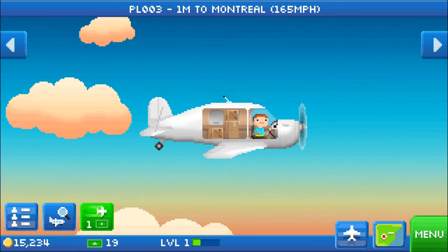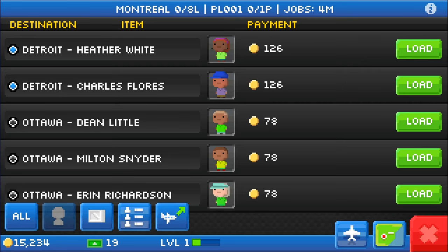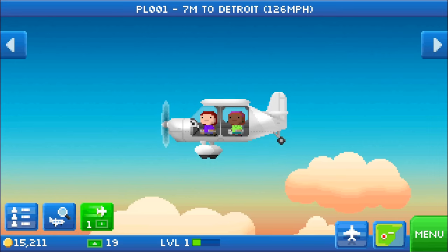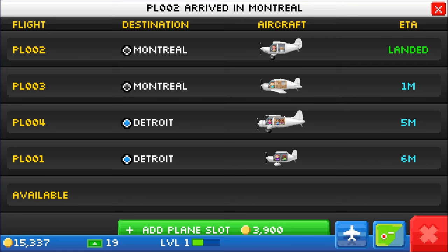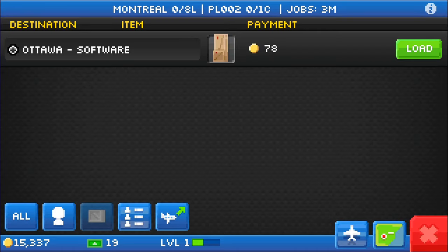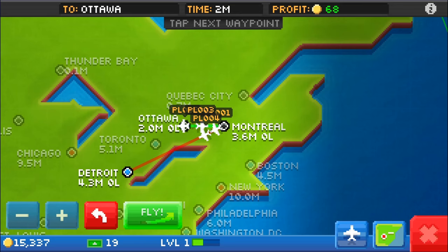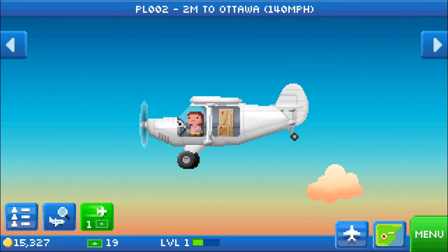Fly. Another one landed in Montreal — we're looking for one passenger. We can just go to Detroit with either one of them. It's a shame we don't have two slots open. Fly to Detroit. That one's going to take six minutes. This one has just arrived in Montreal and we have a new passenger. We are making money — you can see we have over 15,000 now. We're going to go back to Ottawa. It's going to be a while before we get new jobs, so we might as well just do it. It's a short hop and we might have something good waiting for us.